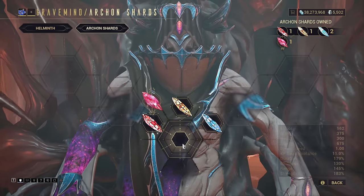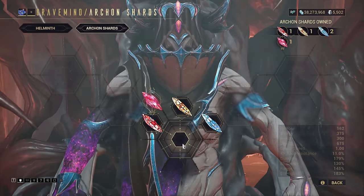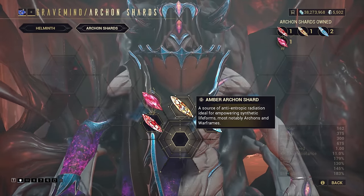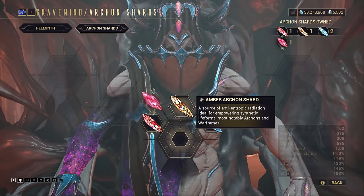Recently added to Warframe are three types of Archon Shards, able to provide semi-permanent bonuses to your Warframes. This video will focus on the Amber Shards, broadly labelled as the utility ones. What are the options? How do they compare? And which frames could really benefit from them? I'm Nick Engineer, let's solve a practical problem.